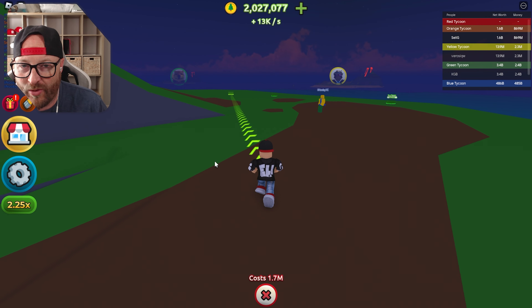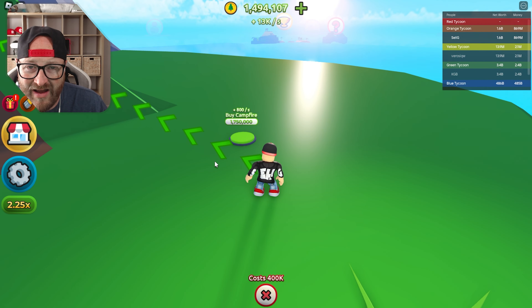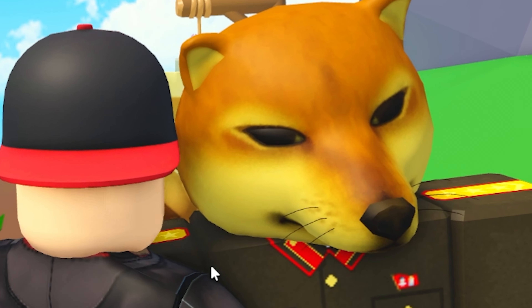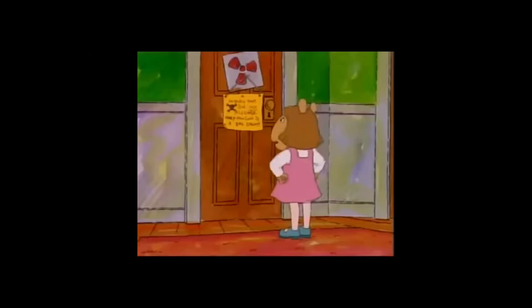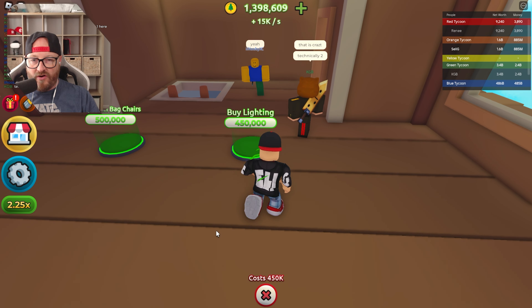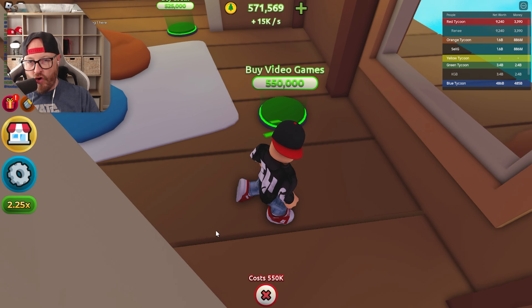Expanding the island again for one million, we're gonna have to go AFK again. Fences for 300, campfire for 1.7 million. We're back with 2.2 million — probably not gonna be enough. Buy trees, buy a house fountain foundation. Buy walls, buy a roof, buy the loft done, buy lighting for 450,000, buy chairs for 500,000.